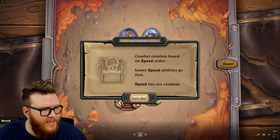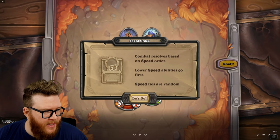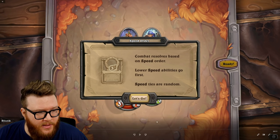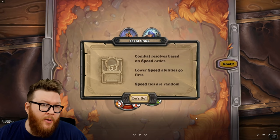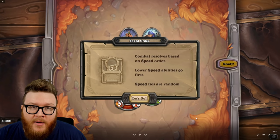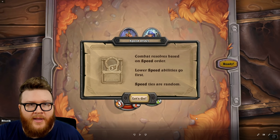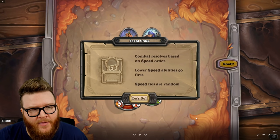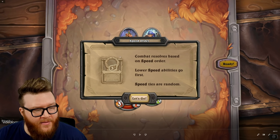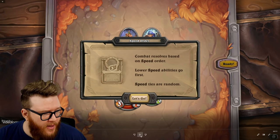Moving on to the next important aspect: speed of abilities. You might be wondering, what's the mana cost? Well, there is no mana cost. There's a speed value indicated with these little wing icons on abilities, and the lower the number, the faster the ability. So if you have a speed of one, your ability is going to resolve very quickly. Other abilities might have a five, or even up to about an 11 speed. That matters when combat resolves automatically, because if your ability is faster and you kill the opposing unit before their ability goes off, that's going to offer you a huge advantage. If there is a tie between speed values — both use a five — those are going to be essentially a coin flip.